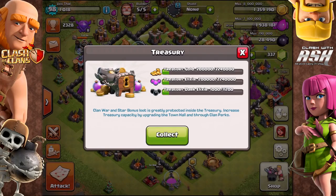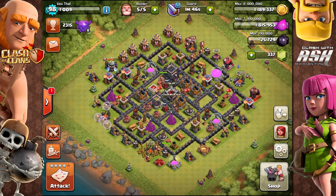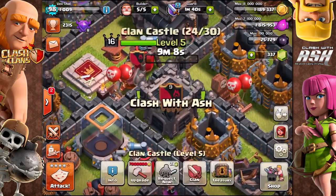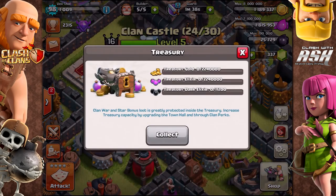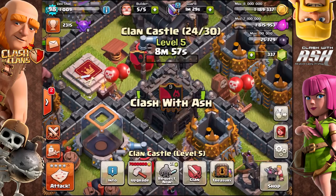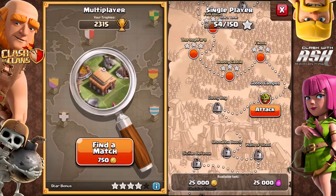Hey guys, Ash Lane here coming at you today talking about the Treasury and how best to use it. The Treasury was added today along with the Star Bonus. What we're going to do in this episode is I'm going to get my last Star of the day to complete my Star Bonus, so I'm going to do a live Super Queen raid for you guys, and throughout that process we'll discuss how to use this Treasury system.